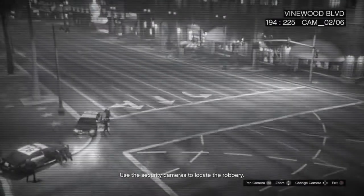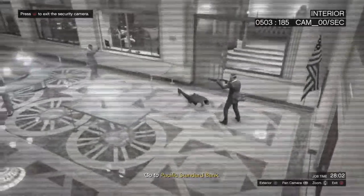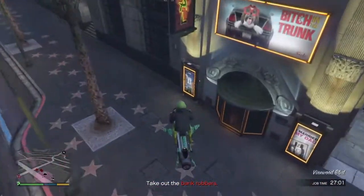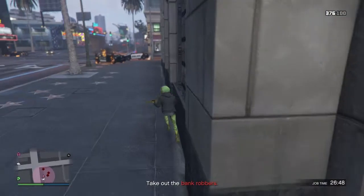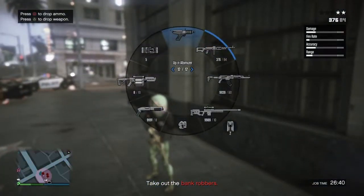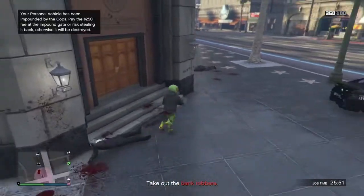It's actually over in Los Santos. We want to get that black bag right there. We're going to exit and head over to that bank. Coming up on the bank now — the best vehicle to use for this is the Mark 2 Oppressor. You just want to park it right here so that when you come out you can make a quick escape.